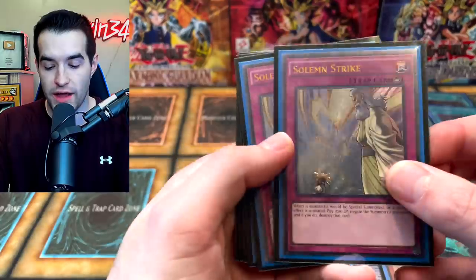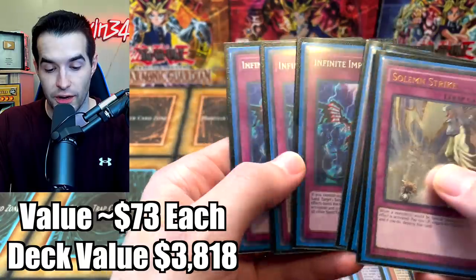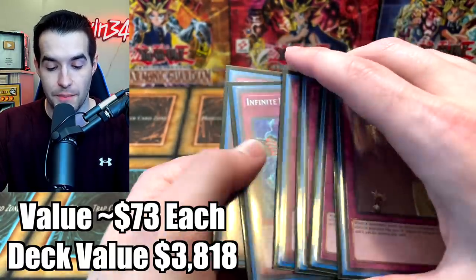Then the last six cards in the main deck: we have three Solemn Strike — these are the Ultimate Rares we got from the collection, which are very nice. We got the Infinite Impermanence Secret Rares, and that is the last six of the main deck.